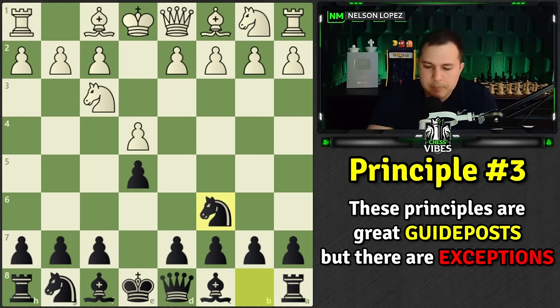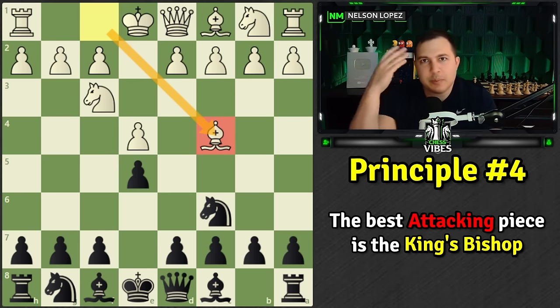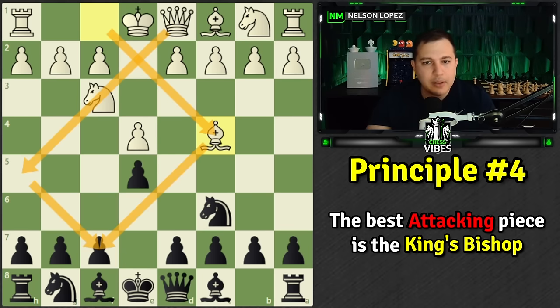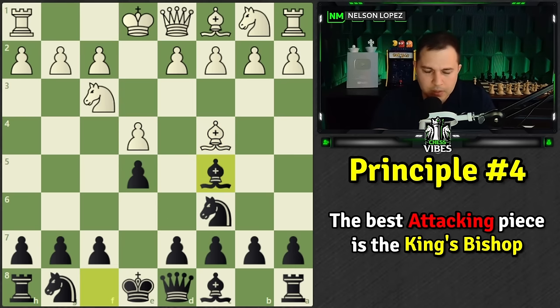Bishop to c4, bishop to c4 — this takes us into the Italian game, a very common opening. Principle number four: the best attacking piece is the king's bishop. This is something I had never really thought of as a principle, but it's one of the best attacking pieces you have if you're playing an e4 opening as white, because the black king starts on a light square and you can sacrifice this bishop to lure the king out. The four-move checkmate also happens this way. So keep in mind — for black, you have to be careful because this could be dangerous.